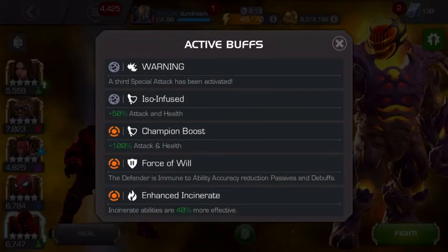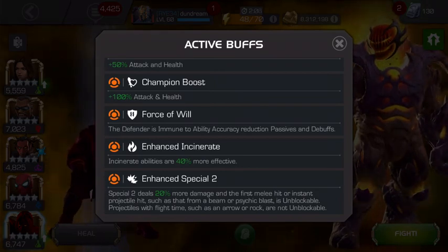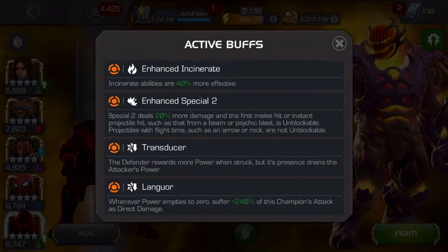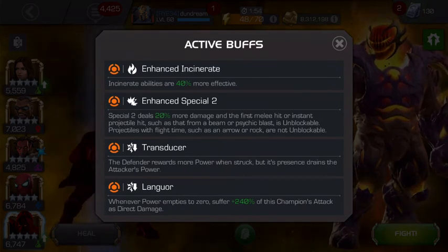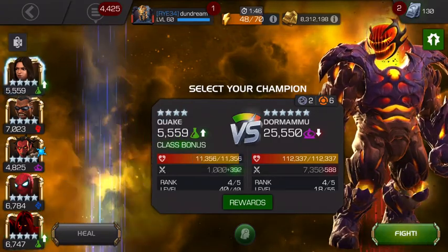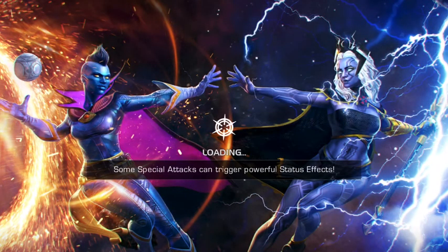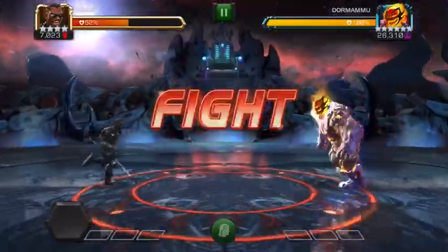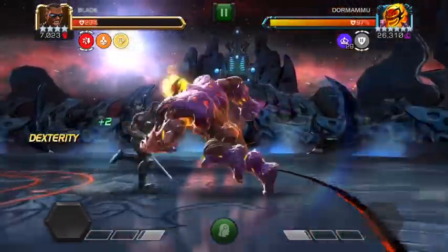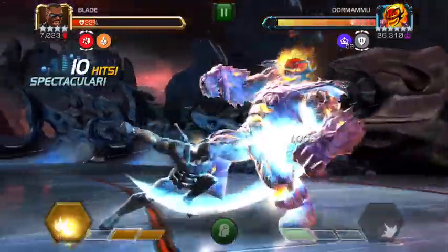Okay so we have Dormammu. Everybody knows what Dormammu is all about — he's immune to ability accuracy, so Dangerous Sense will not stop that. He's also immune to debuffs, which means we can't stun him. Incinerate is 40% more effective. His SP2 is unblockable — Transducer and Languor. Quake won't be fantastic because she's not going to gain power. Void needs to use power constantly against him. We'll try with Blade first, and if that doesn't work we'll come up with another solution. I think Blade will probably be our best bet. It looks like Dangerous Sense actually does stop that debuff immunity — so maybe he isn't fully immune.